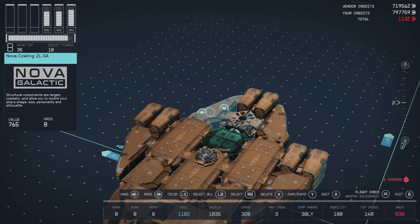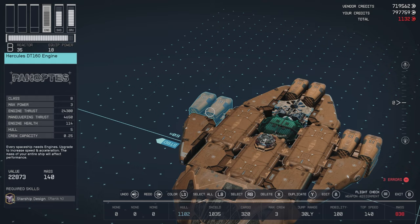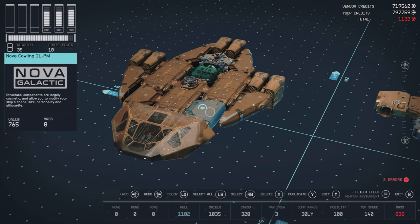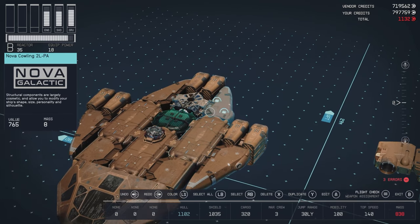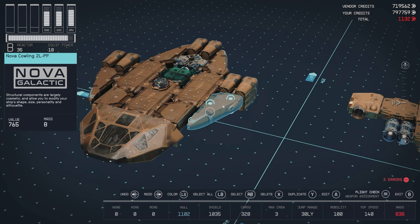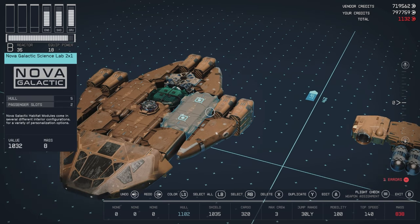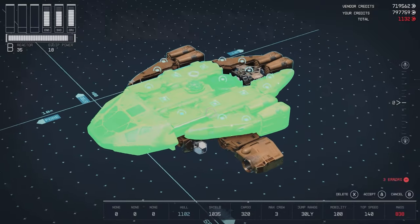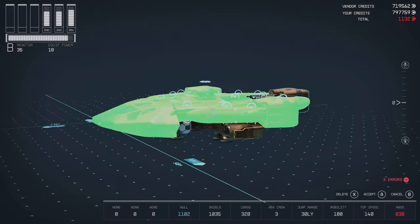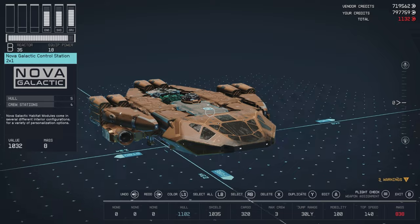On the left we have Nova Cowlin 2 LSM with a Nova Galactic workshop 2x1 and a Nova Cowlin 2 LSA. Further out from that we have the Nova Cowlin 2 LSM with another Hercules DT-160 engine. On the other side we have Nova Cowlin 2 LPM with a Nova Galactic science lab 2x1 and a Nova Cowlin 2 LPA. On the outer edge we have Nova Cowlin 2 LPF with another Hercules DT-160 engine. We select all of that and it slots nicely onto the top of the ship, covering the fuel tank and braking engines.